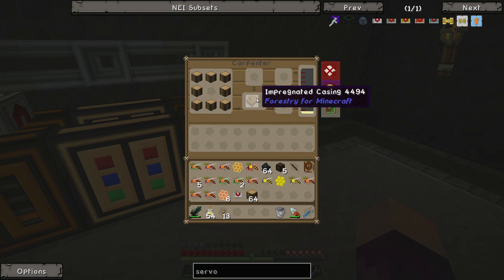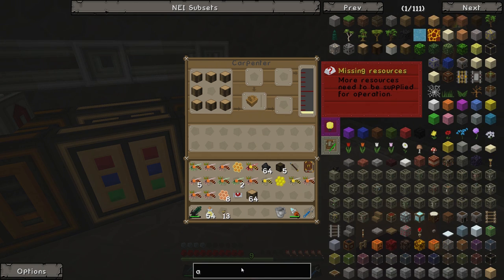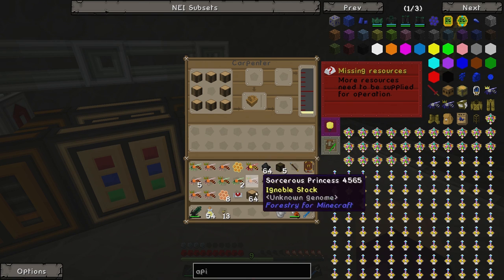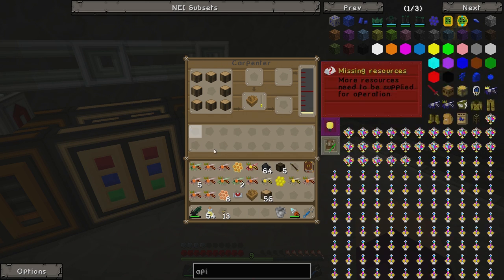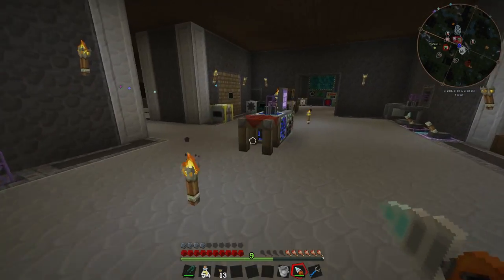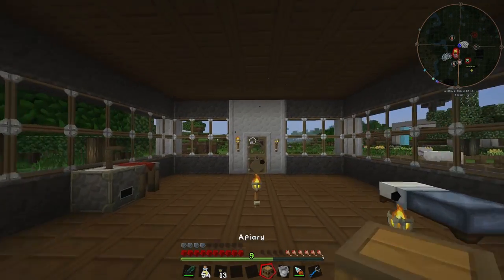We can go ahead and do something like this - that gets us the impregnated casing, I think. Wait - what are we missing? All forestry machines work this way: you set the pattern in the top section, and then throw the resources into the bottom section. I completely forgot! If we move on later and do the same thing with the thermionic fabricator, it's exactly the same. Now that we've got ourselves the impregnated casing, we can go ahead and make ourselves an apiary.